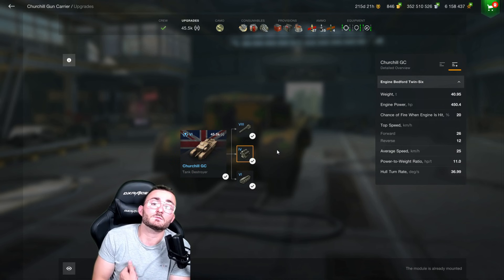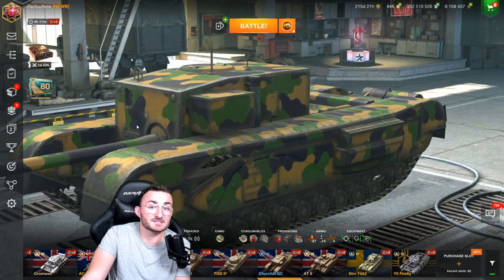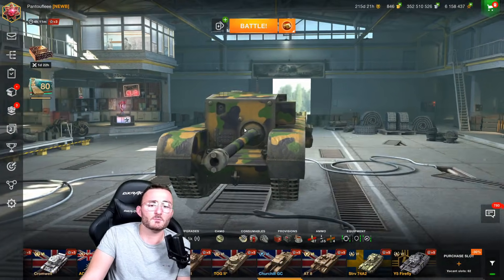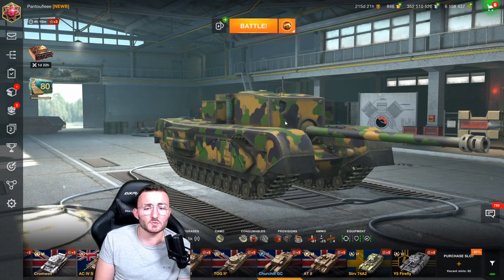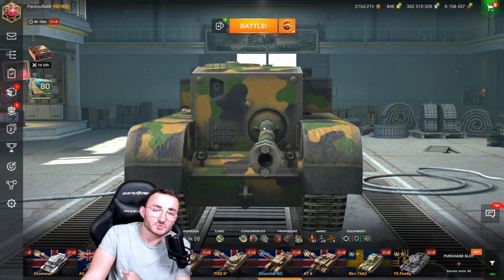On top of that, you have a really bad engine — you only go a maximum of 26 kilometers per hour, which is not enough to play aggressively. You are going to be extremely dependent on your team. But if you find the perfect spot to support from, you'll have fun. The regular GC is easy to penetrate from the front — literally everything will penetrate. If you angle just a little bit, maybe you can bounce tier 5 and some tier 6 with stock guns using regular shells, but against gold shells, don't count on it.